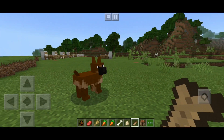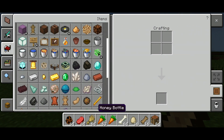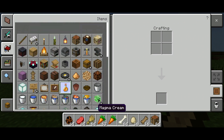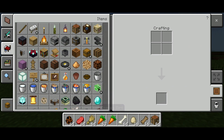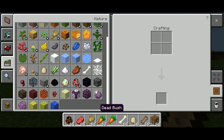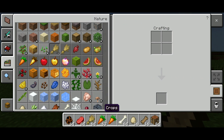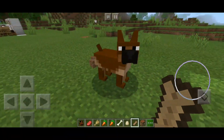I can't find the dog biscuit in the creative section. I tried searching 'Domestic' but it doesn't work — it does not show up.